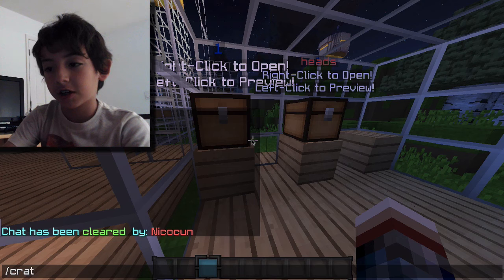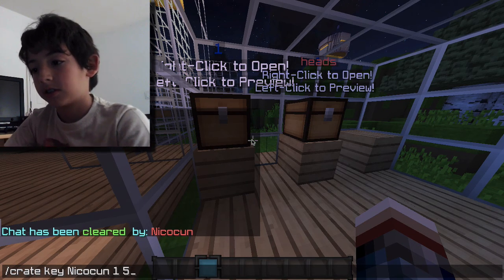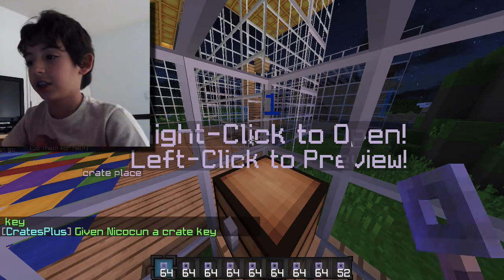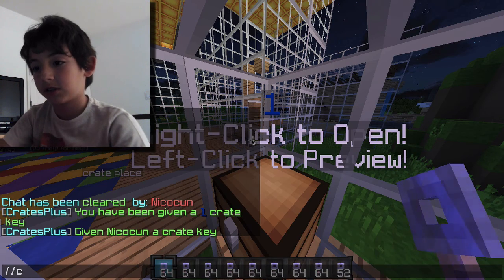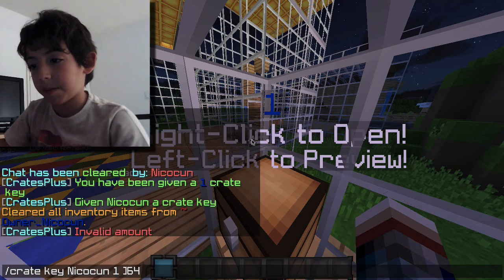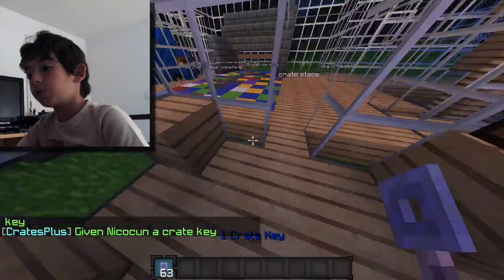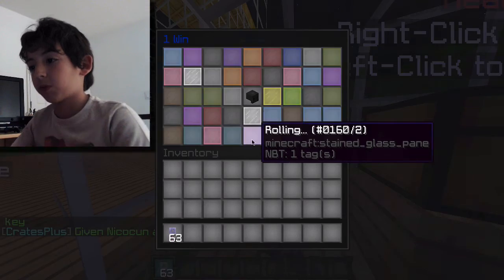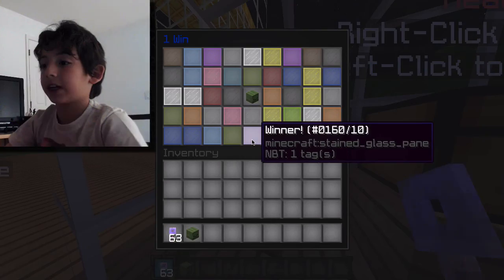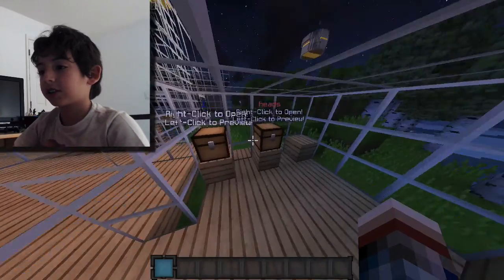First thing, I want to do a preview of the crate — that's a little bit too much. What you want to do is you won't get any keepers, but I'll show you how the plugin works. You click with a crank key, it's rolling, you get something and you have fun with it.